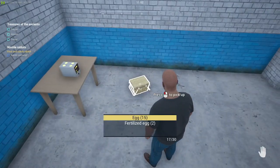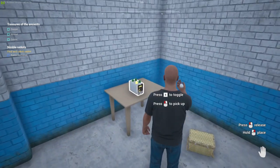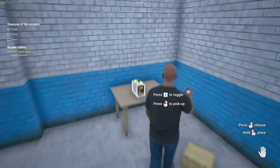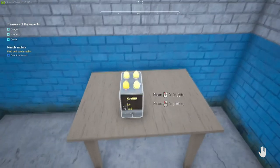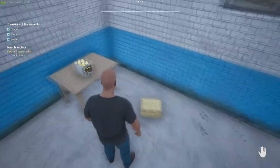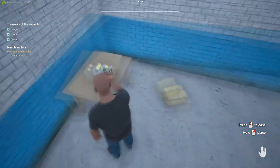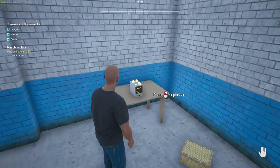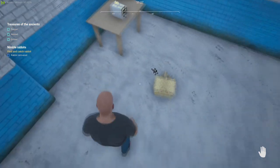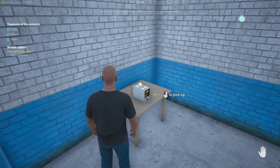Let's grab the basket and come over to the ovoscope right here. I've got it in a somewhat darker area so you can see a little bit easier. I'm going to take the four eggs I just grabbed and put them in here to see if any are fertilized. There are two ways to tell: hold down V and look for a dark spot. I don't see any dark spots. I'll take these out — oops, easy to do — I just dropped an egg. You've gotta get used to the E and left-click thing.